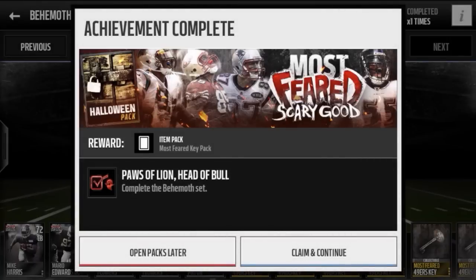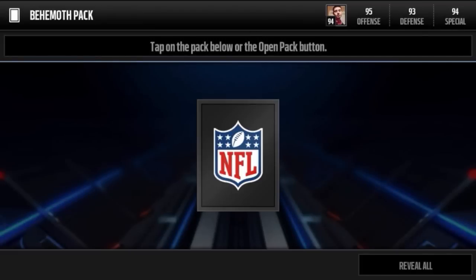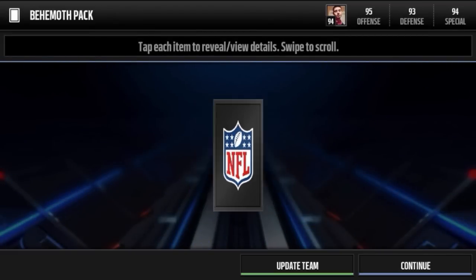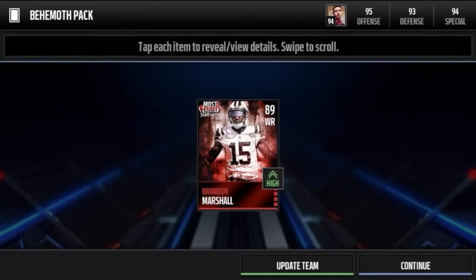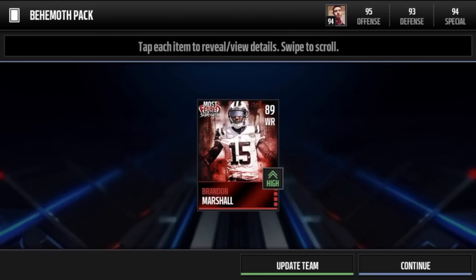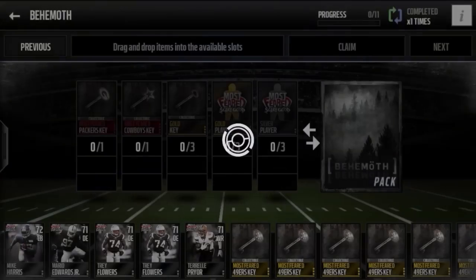Claim and continue — also get a key I guess for completing the set. I don't know who's confirmed, but maybe a Brandon Marshall? And yeah, Brandon Marshall's confirmed! Nice pull right here — he turns into a 98 overall on the 30th. Really, really want this card, so that's a great pull right here.